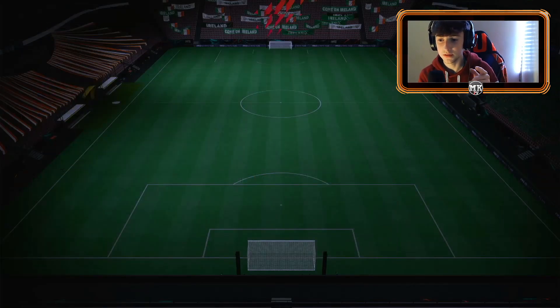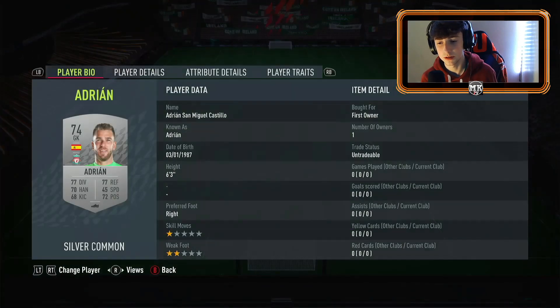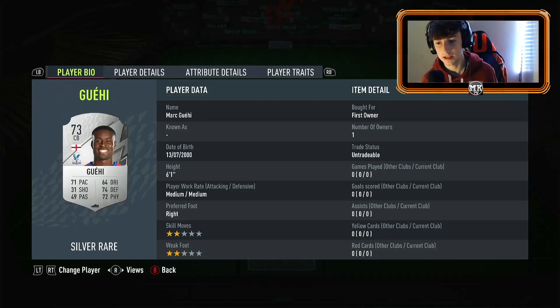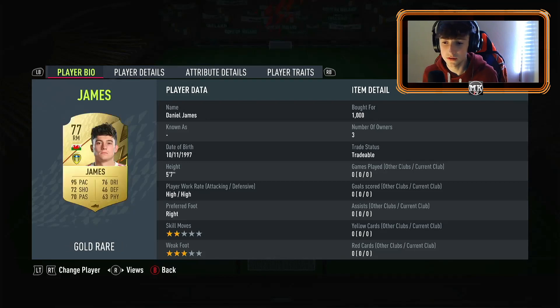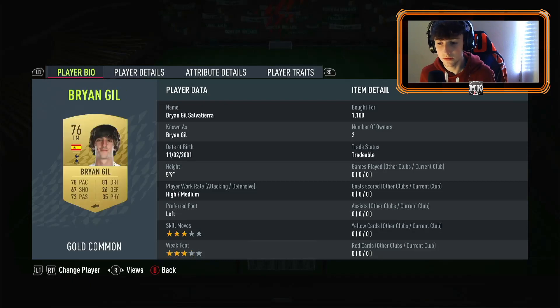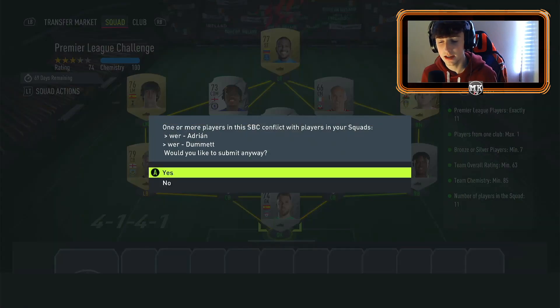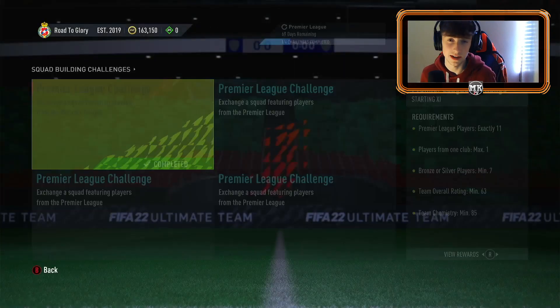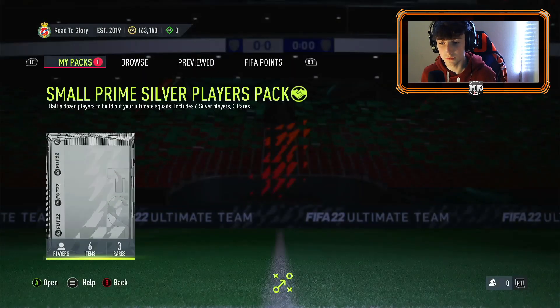This is the first squad I completed for the Premier League SBC challenge — basically the one with silvers. All the silvers are untradeable in this, and I bought one or two gold cards. This is just from the bronze pack method — cards I had in my club, going through the bronze upgrades to silver upgrades to gold upgrades. As many cards as you can to fill out these league SBCs.